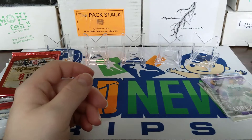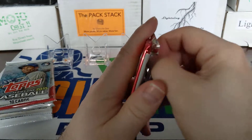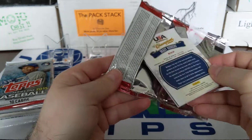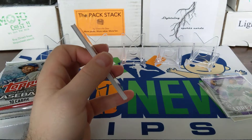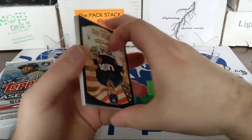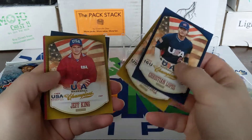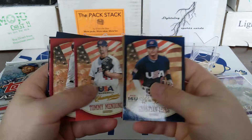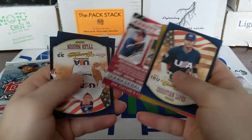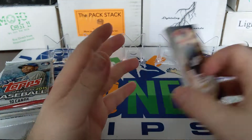So there you go, nothing really out of that pack as well. USA Baseball — no clue what we can get out of here, it says hobby right there on the front. Not sure if these are all supposed to be hobby packs. Looks like that Heritage was not hobby. So Christian Lopez, there's a Tino Martinez, Jason Varitek from Abbott, Tyler Nick Queen, Brady Rogers.